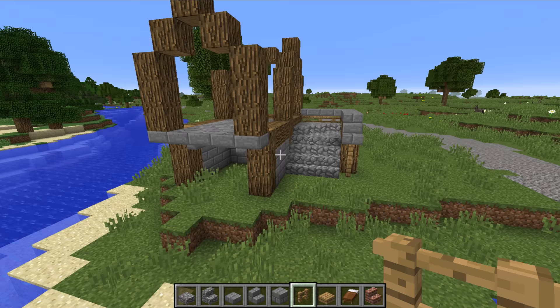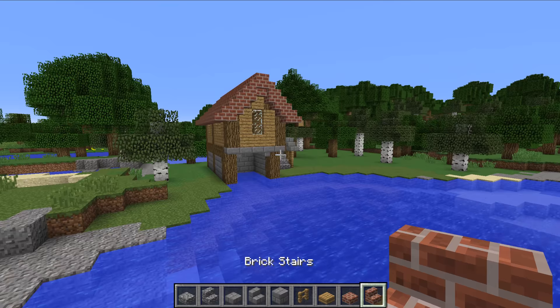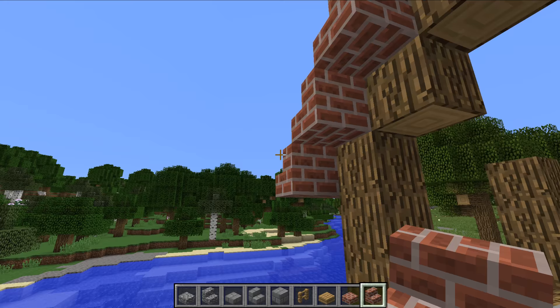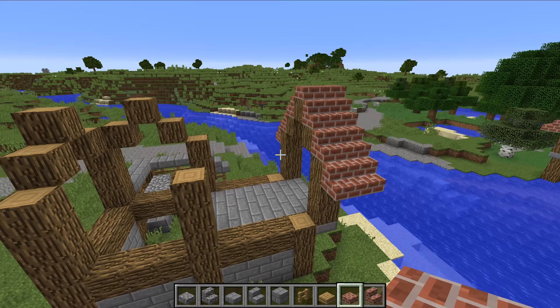We just got to do the walls and the roof now. We're going to do the roof first, so you want to grab bricks. Bricks is a roofing material I don't use relatively often, but in this sense it works so well. You want to put bricks on top of all of the oak logs at the front of this arch here, and then with the brick stairs you want to go upside down in the gaps, and an upside-down one in the middle. That creates the front of your arch, and on top you want to put two brick slabs. That is the basis for your arch.